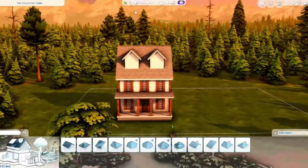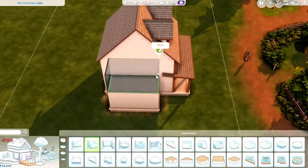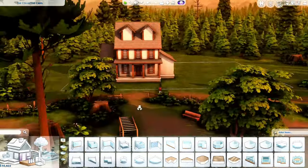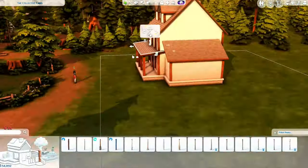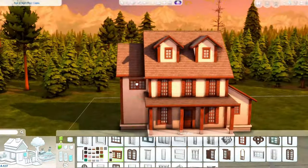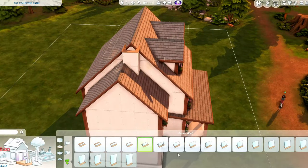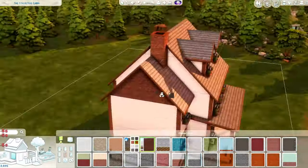I was supposed to build more, but you know, life happens. I have been very, very busy. I would have liked to have built more houses for you guys, but I am at least doing the three main occults for Sims. I've done a spellcaster house already, posted on my channel a couple of weeks ago, so definitely go check that out if you are a fan of spellcasters. And now today we are doing the werewolf build.